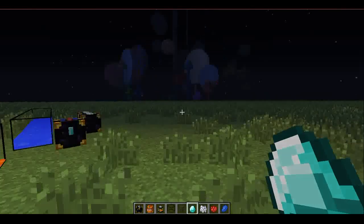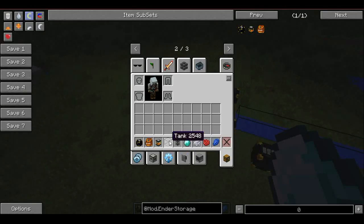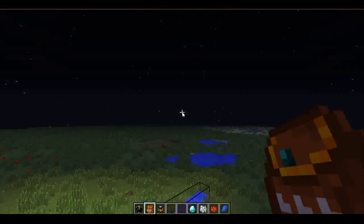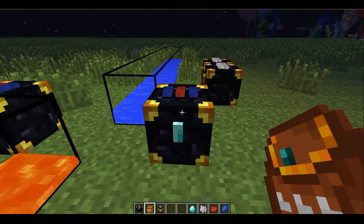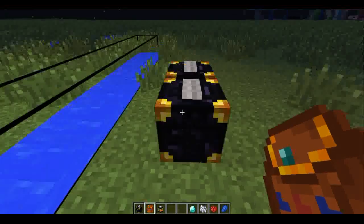Now you see this is filling up with lava. And now finally, the ender pouch. The ender pouch will open up the ender chest, but if you wanted to go to something specific, you shift-click on this and you see now it's color coded to open that.